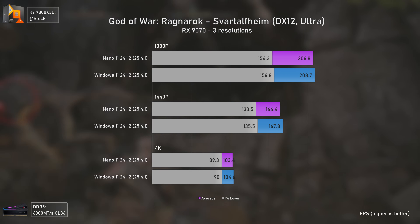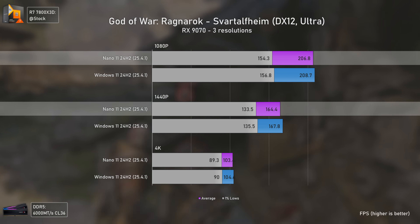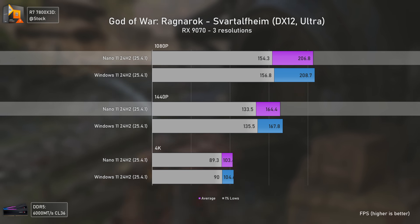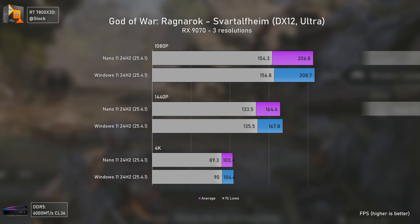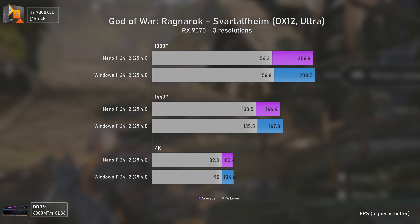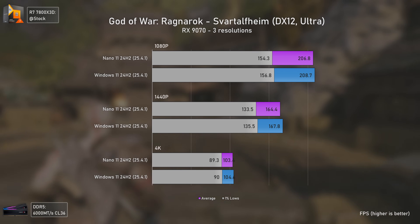God of War: Ragnarök also presents slightly lower results with Nano 11 at 1080p and 1440p. Even though the differences can be considered margin of error and are basically irrelevant gaming-wise, they're already happening across multiple games, which makes things look at least suspicious.